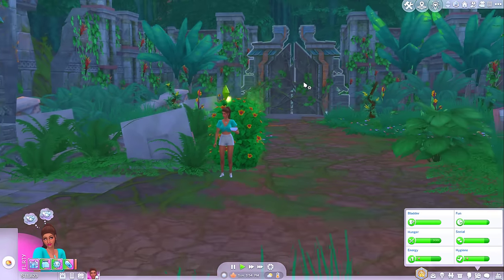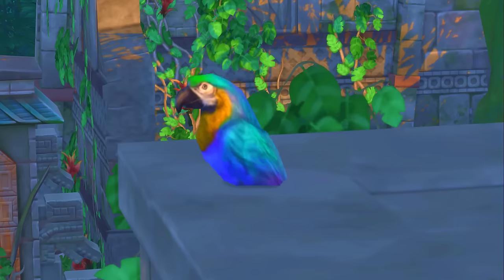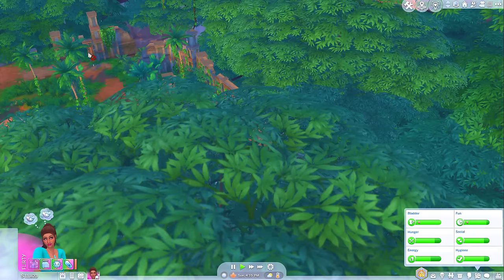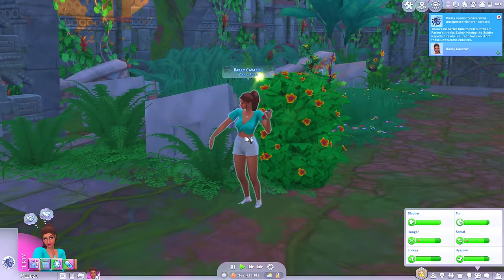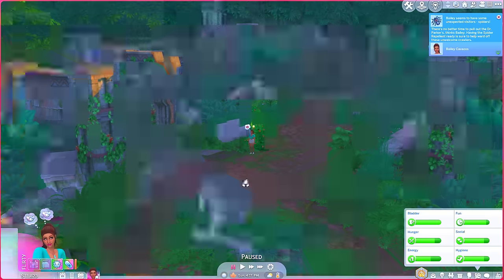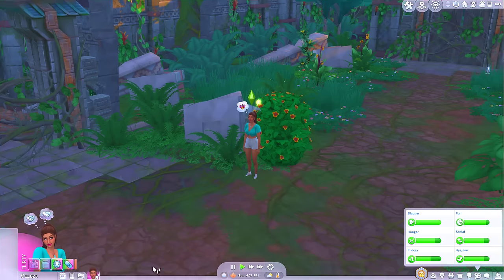I wonder if that is the temple entrance. How many entrances do we have here? We've got one parrot that seems to be inside a building. Oh, you've just been attacked by spiders — well, you've got your repellent thing. Yeah, she's using it, she's fine. Well done, Bailey. So we have one, two — that might be the temple entrance — another one there, three, four. I think there are four entrances from here.